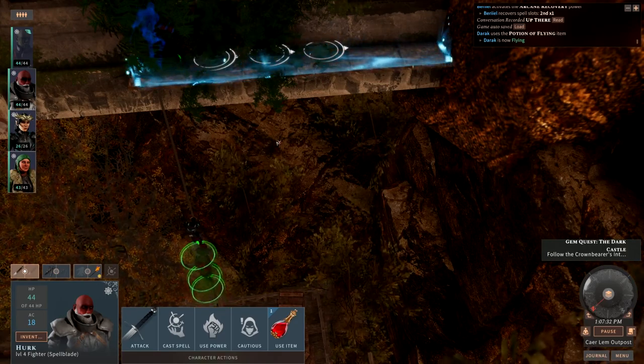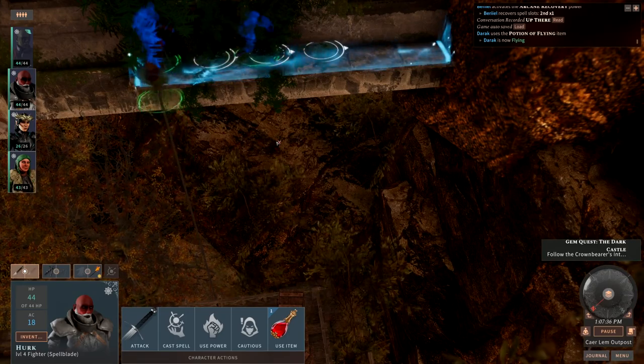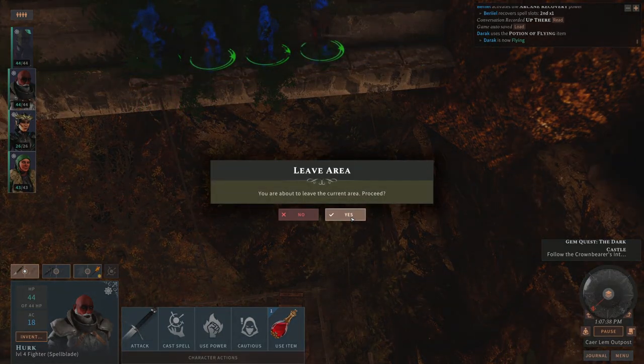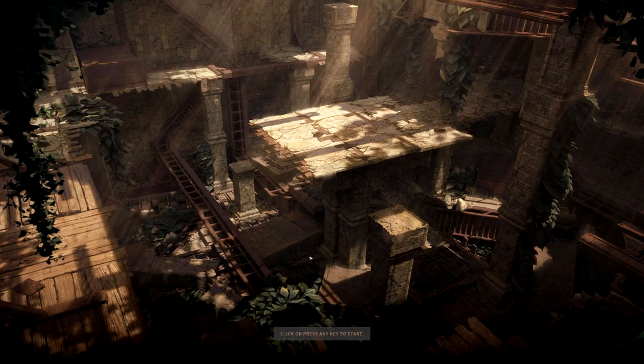Anyway, learn something new every day. So I flew up here, knocked down a little rope, and then all my party climbed up. Now I'm very curious about that whole minor gate situation. If someone sees this video, please tell me — if you click on the minor gate, does it port you into this area? Most likely it will.